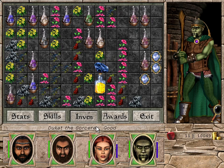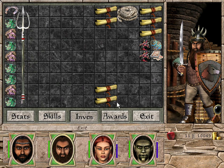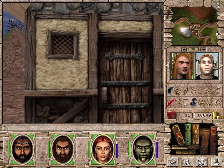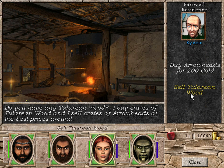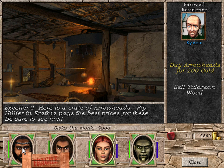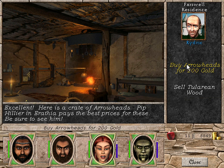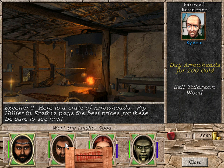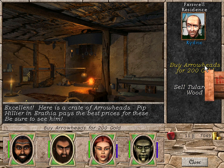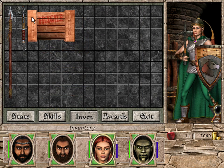Then, what I want is Bartrend. First of all, save again. Then I want to buy arrowheads for 200 gold. Excellent — here's a crate of arrowheads. Pipilia in Arathia pays the best price for these — be sure to see him. That seems to be exactly where we're going. Sorry, there's no room for this. No room. Okay, we need to make sure we have enough room. That is kind of ridiculous, but okay. How many crates can we put?